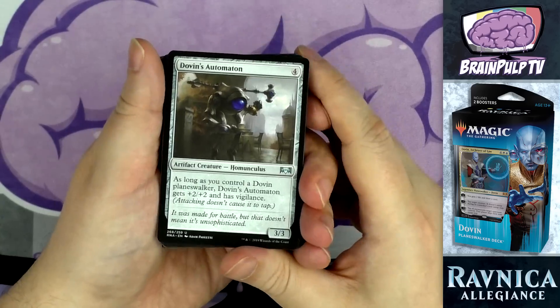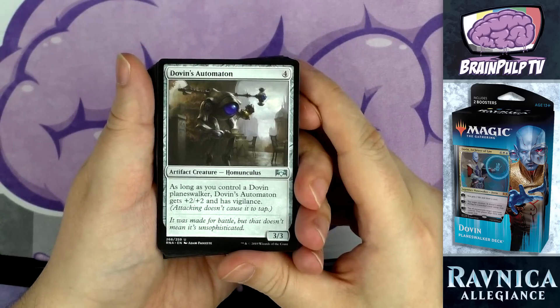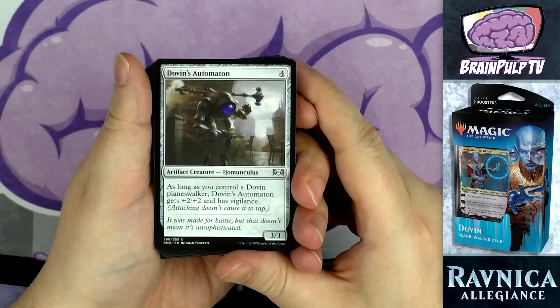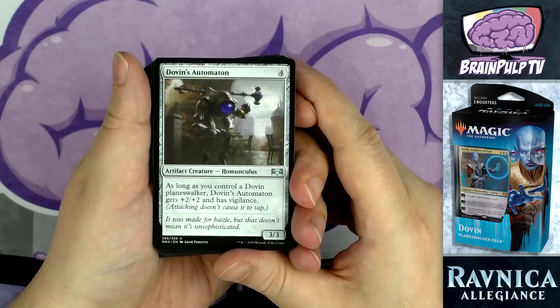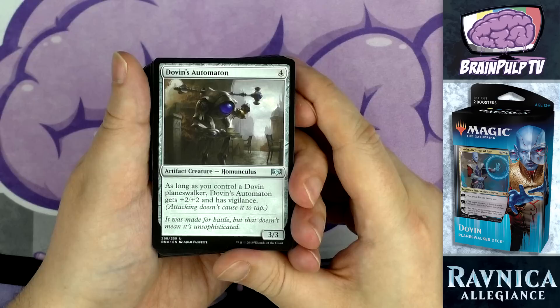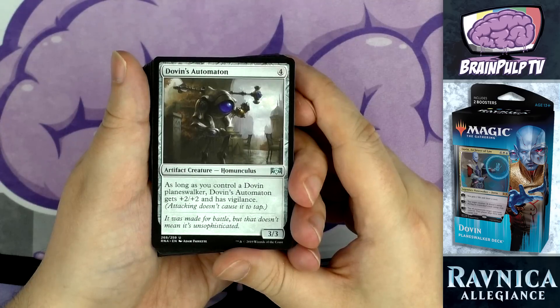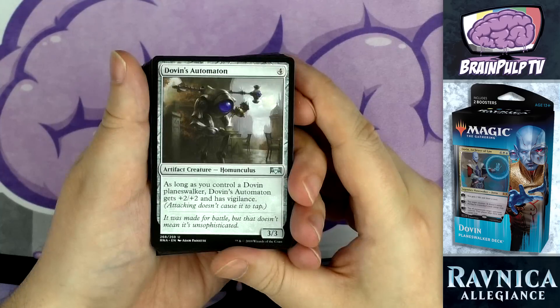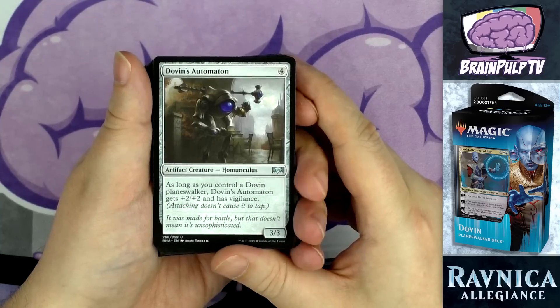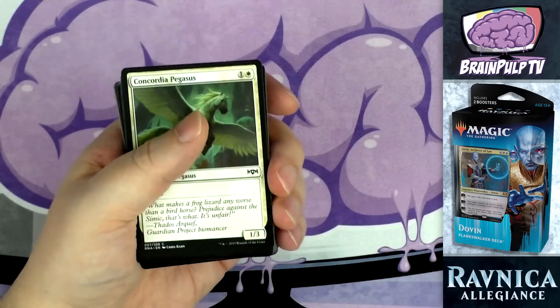Also exclusive to this deck: three copies of Dovin's Automaton. For four you get a 3/3 artifact creature — a homunculus. As long as you control a Dovin planeswalker, it gets +2/+2 and has vigilance. The problem is that Dovin in this deck costs six, so you won't get this ability online until at least turn six. The regular Dovin from the Ravnica Allegiance set costs three and would actually pair very well here, but he's not in this deck.